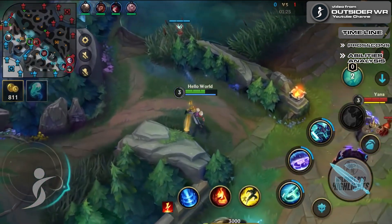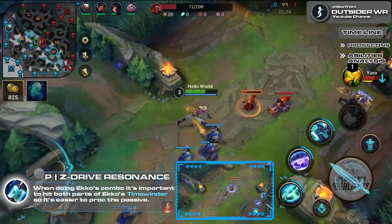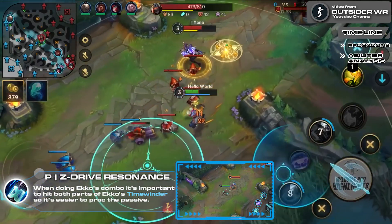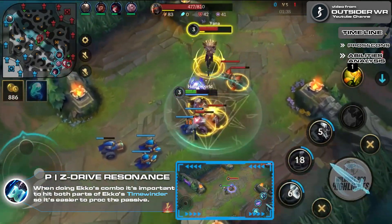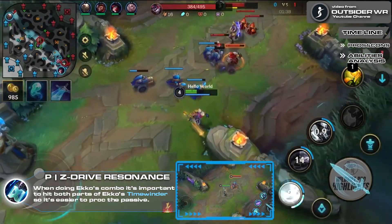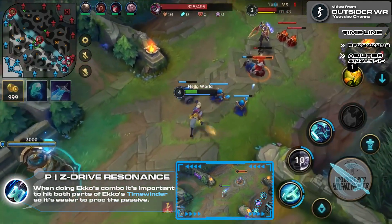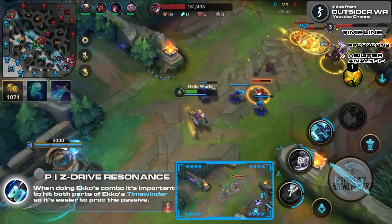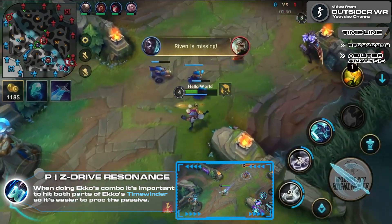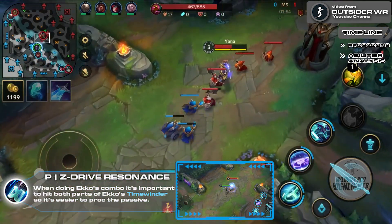Let's talk about Ekko's abilities. Z-Drive Resonance, the passive: every third attack or damaging ability from Timewinder and Phase Dive against the same target deals additional magic damage. If the target is a champion, Ekko also gains bonus movement speed for just over 2 seconds. This cannot affect the same target for the next few seconds. When doing Ekko's combo it's important to hit both parts of Timewinder to proc the passive. Ekko also deals more damage to monsters, making him viable in the jungle.